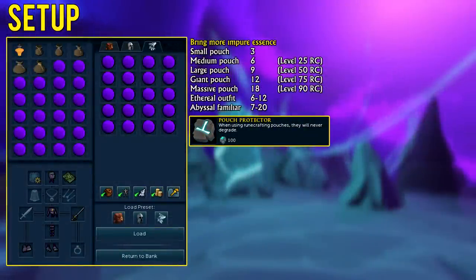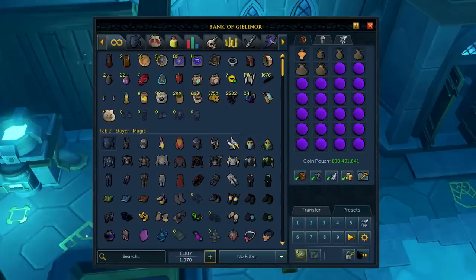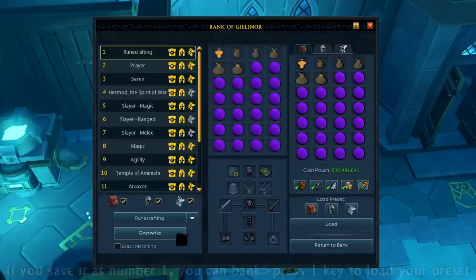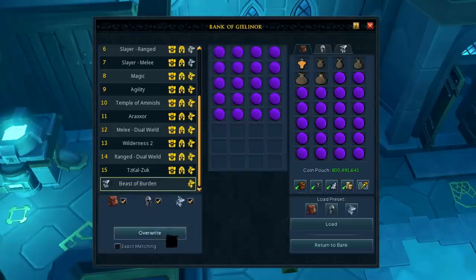Two other ways of bringing more impure essence are Abyssal Familiars at level 54, 62 and 93 Summoning, and the Ethereal Outfits, with the Infinity one being the best. Based on what you have access to, I suggest creating a Bank Preset so you can quickly restock every trip. If using Abyssal Familiars, don't forget to tick off the Summoning Icon in the Bank Preset and save its inventory filled with impure essence separately.